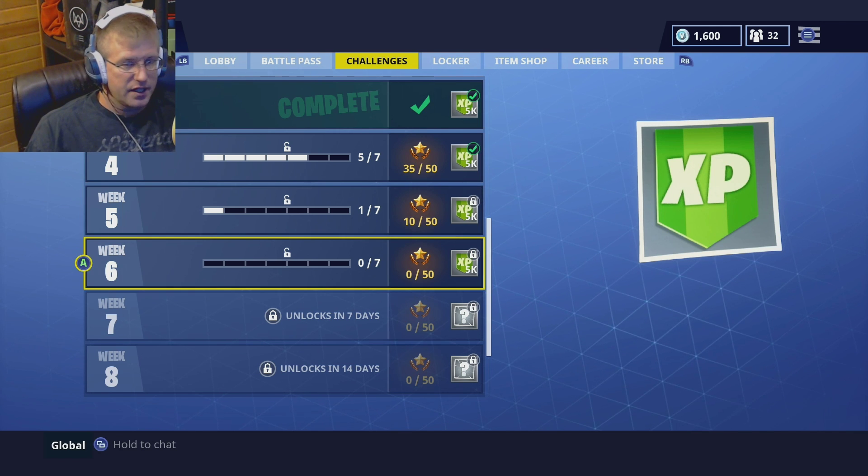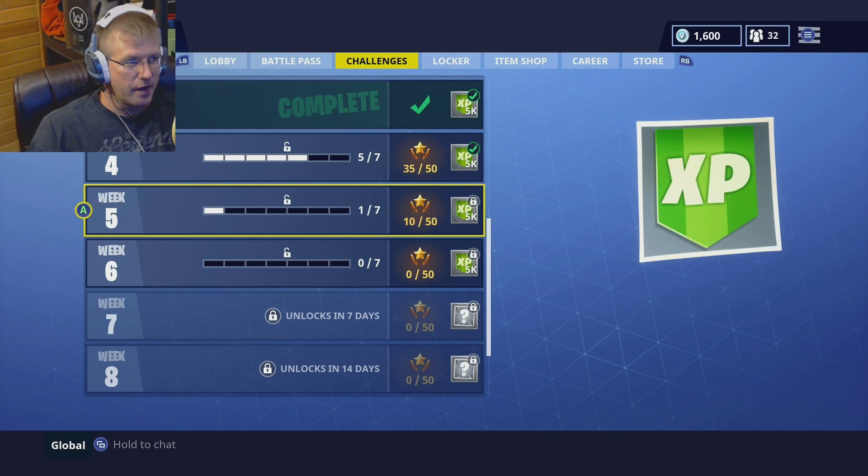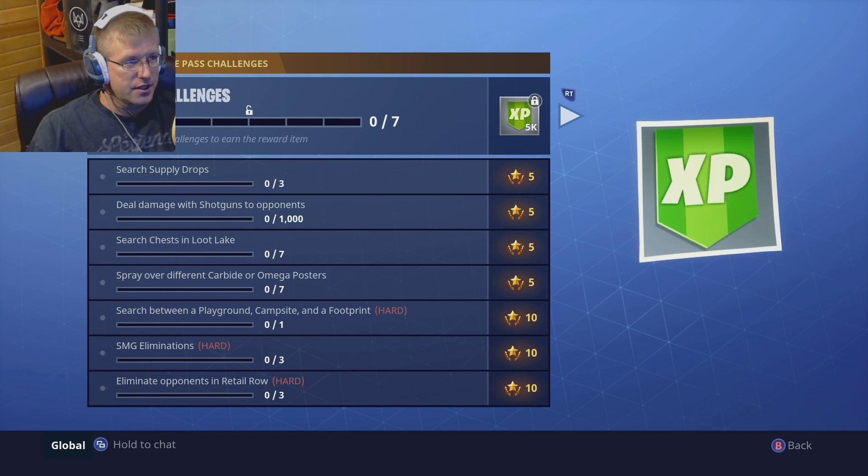For the meantime, we're going to be looking at week six. As you can see, week five — I only completed one out of seven challenges, simply because I have not played. So on week six, we're going to look at one specifically. The challenges include: search supply drops, deal damage with shotguns to opponents, search chests, loot lake, spray over different Carbide or Omega posters, and search between a playground, campsite, and a footprint.